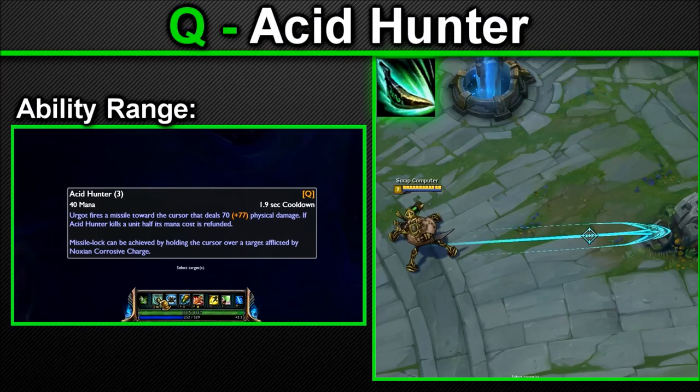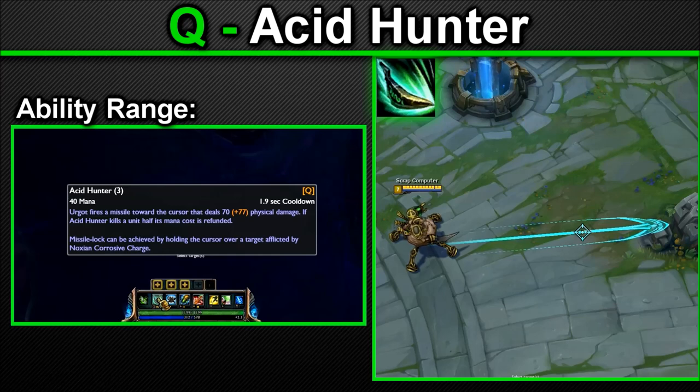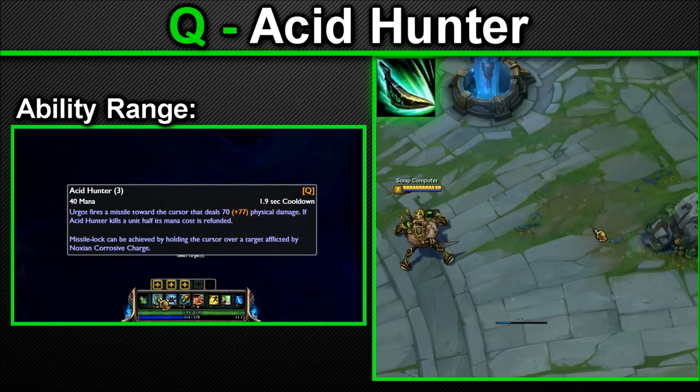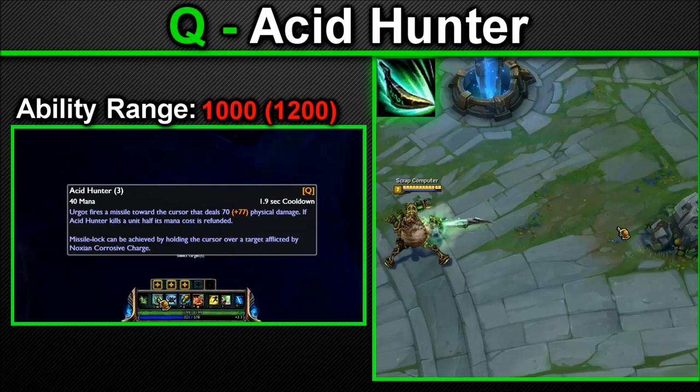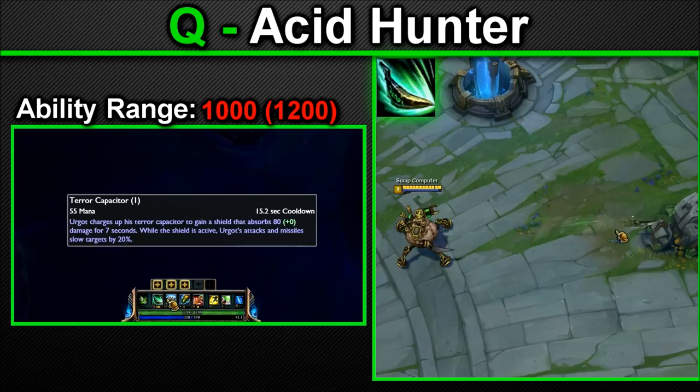Urgot's Q: Acid Hunter. Urgot fires a missile in a line towards the cursor, dealing physical damage to the first enemy it hits and applying his passive. Killing a unit refunds half the mana cost. Missile lock can be achieved by holding the cursor over a unit afflicted by Noxian Corrosive Charge when casting, causing Acid Hunters to fly directly to the target ignoring all other units. Acid Hunter can lock onto units hidden in the fog of war, brush, and in stealth, but does not grant sight of units hit. Ability range: 1000, or 1200 if locked on. This section covers both lock-on Qs and normal Qs.